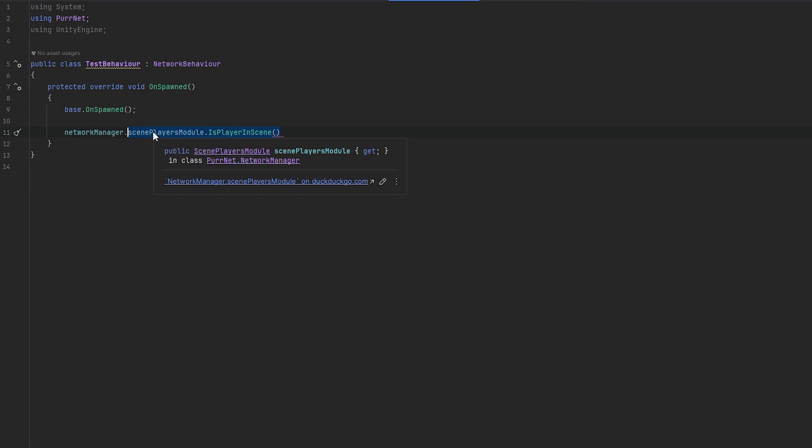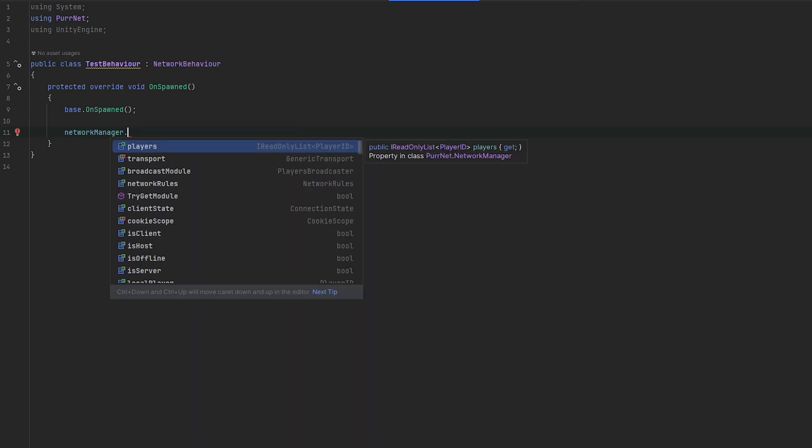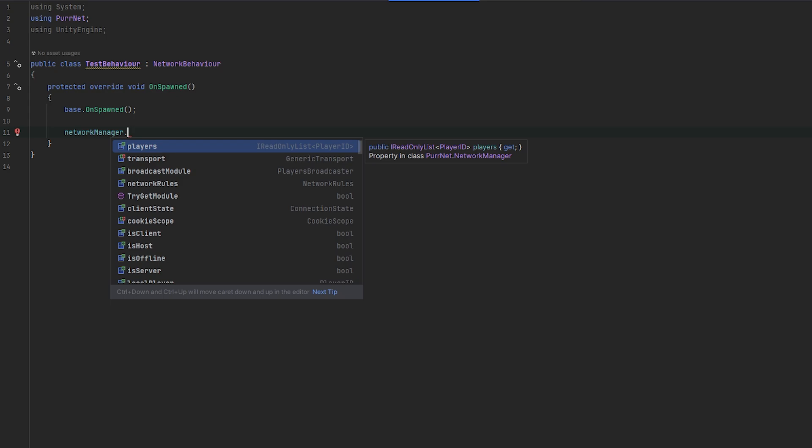So to recap, the five modules are: the Players Module, the Broadcasting Module, the Tick Module, the Scenes Module, and the Scene Players Module. These are really the five modules you'd interact with the most throughout working with PeerNet. If you're new to PeerNet you don't need to think too much about this yet, but luckily a lot of the values and parameters within these modules are exposed directly in the Network Manager.